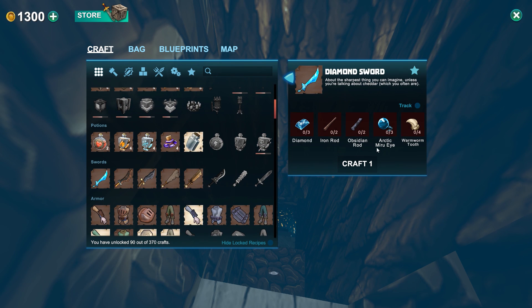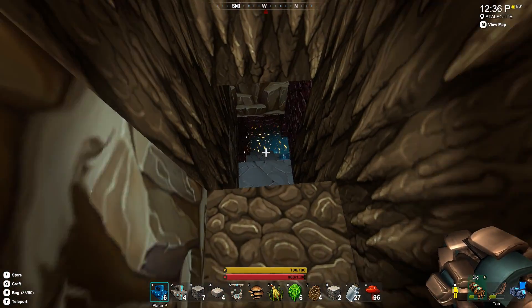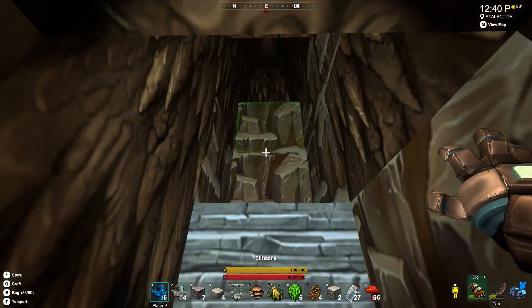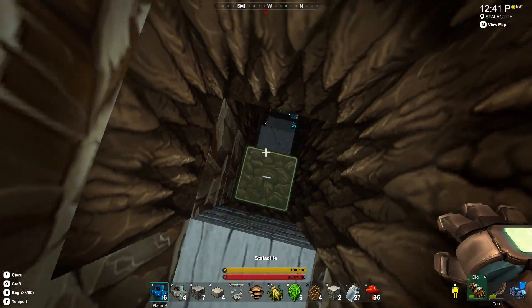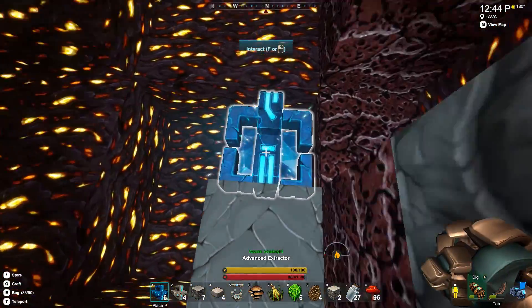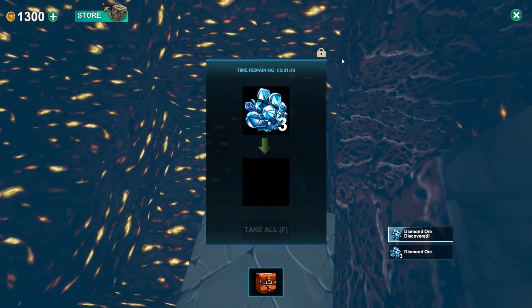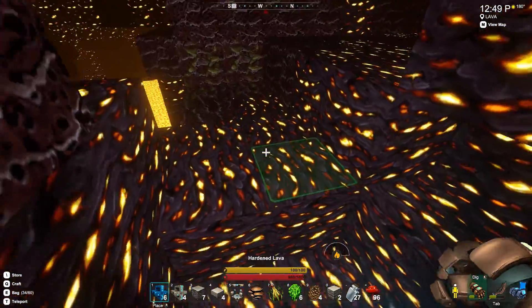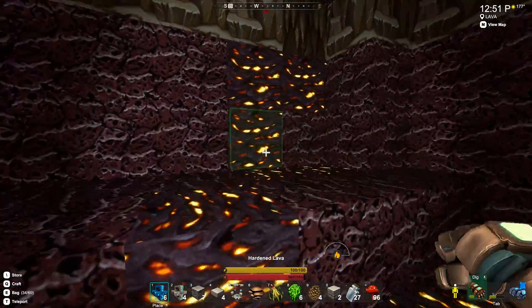And then the diamond sword — I need wormworm tooth, which I'm pretty sure I have. I think I have all this stuff except for the Arctic miru eyes. So we'll have to get some of those as well, but that'll be fine. This is a great find. I'm super excited about this. I also, at the top of the cave, I made a teleporter over here so I can come back to this area whenever I want, which is really good. I'm thinking we're in good shape.